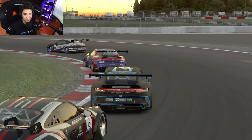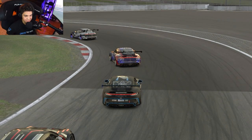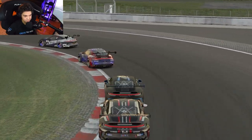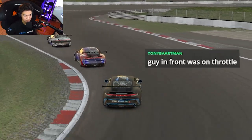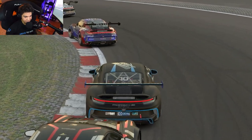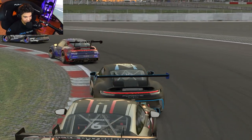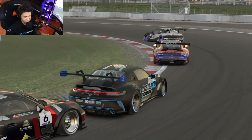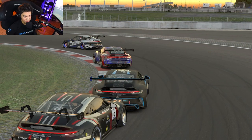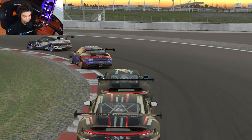He got hit but he did not lose the rear, and the guy behind lost the rear — why do you think this happens? Exactly — by the time they hit, no braking lights. This guy's not braking, this guy is braking. So this guy has the weight on the rear and this guy has the weight on the front. The guy behind, with the weight on the front, spins right away because the car is overloaded on the front tires, and the guy ahead is totally fine because he was on power.